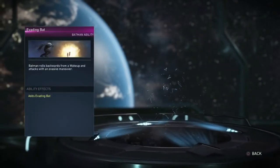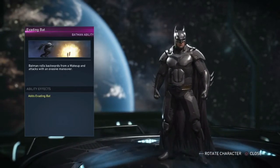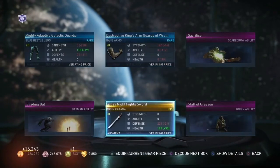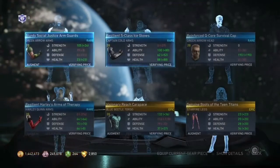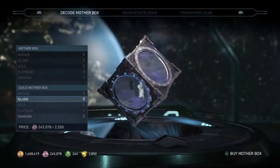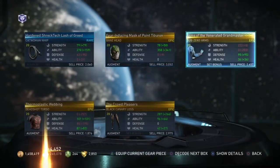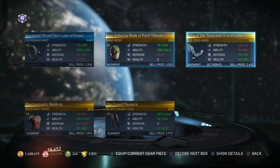Evading Bat — Batman rolls backwards from a wake-up and attacks with an evasive maneuver. Okay. Wow. This is our last box — I don't even care about this last box after that pull. Jesus. Now we're just going to open up these last two. That was kind of... I'm happy with these box openings now that I just got that.